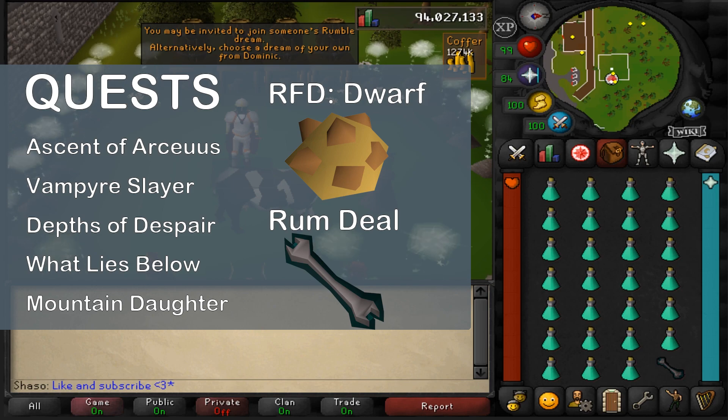Additionally, you're also going to need to complete the Recipe for Disaster sub-quest for the Mountain Dwarf. This will unlock the Rock Cake, which we'll use to bring our hit points down to one while inside the dream. Also, if you've completed Rum Deal, you can bring the Holy Wrench in with your prayer pots — this way you can get more value out of each potion dose. This also works for super restores.